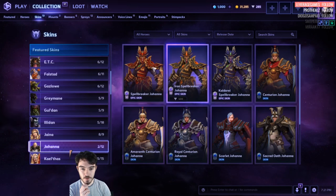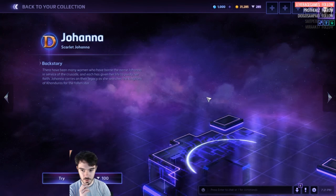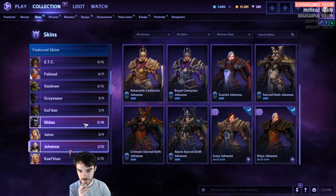Johanna. 400 for the Spellbreaker set, 100 for Centurion. This is new — Scarlet Johanna, looking very emo, very goth. I like it. We've got the Master skin here and then the base stuff.